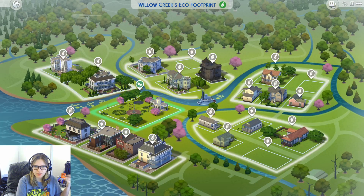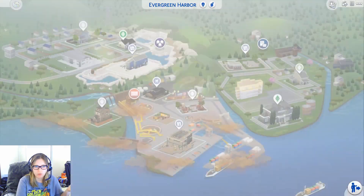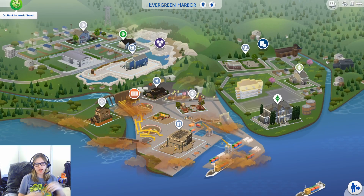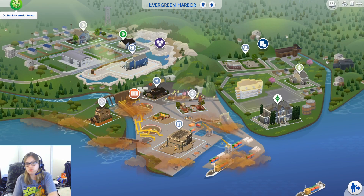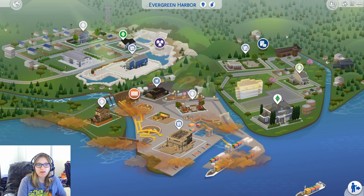Here's where Eco Lifestyle really comes into effect: every area that has these districts now has the ability to have an eco footprint, which I think is really cool. That means if you want to play the eco lifestyle gameplay, you do not need to just be in Evergreen Harbor. With Island Living, if you want to do the conservationist stuff and make the area look beautiful, you can only do that in Sulani. You have to travel there, which creates a harder challenge.